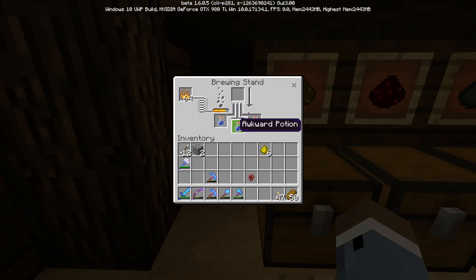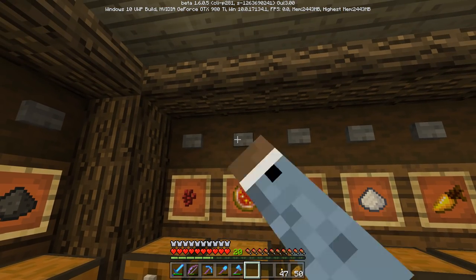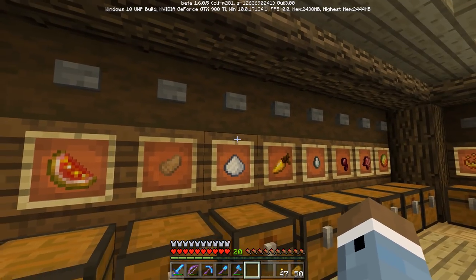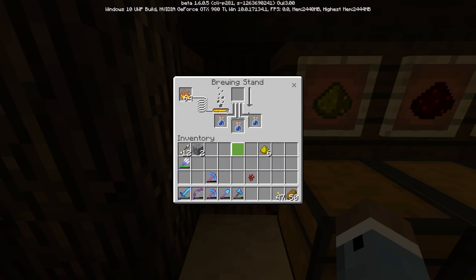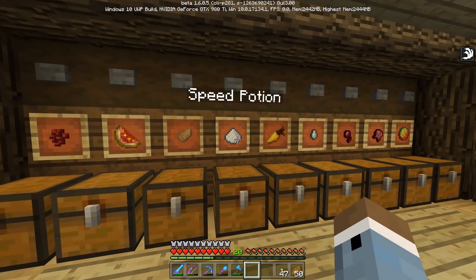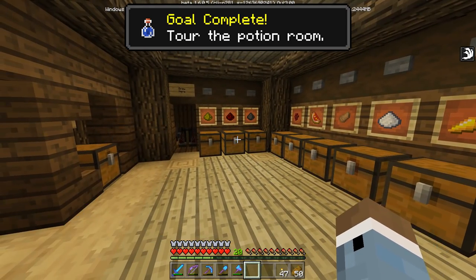These should be awkward potions — okay they're good now. I'll go ahead and add some; let's make healing ones. I don't even have glistening melons. I know I have spider eyes, so we'll do that — I think that'll be a poison potion. The spider eye is in there. So overall I think the room looks a lot better. I also added labels to all of these so now they're all labeled properly.